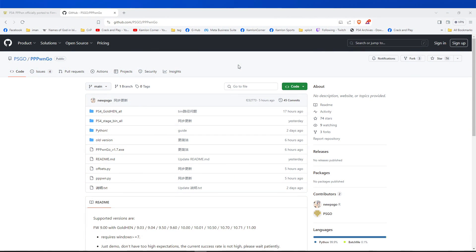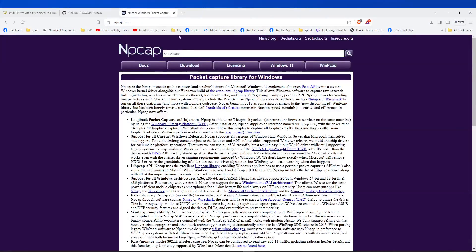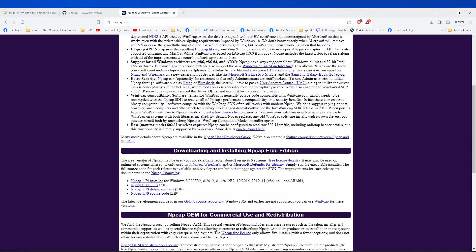On the PC, we have to download the PPPWN Go — you will find the link in our description. So just open the link, click on this part, and download the zip. Next, we have to download and install NP-CAP. Again, the link is in our description. Open the link and scroll down a little. Click on this part to download this application.